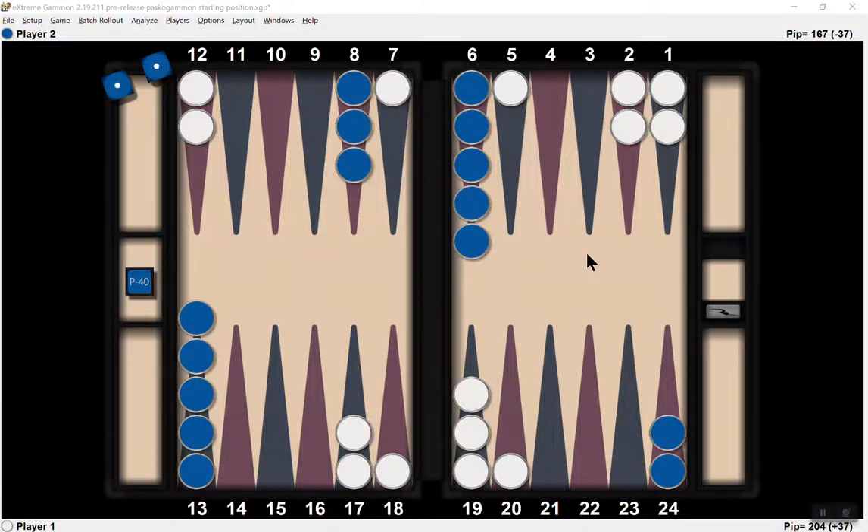I made a post on my Facebook page this morning about how I like to practice Pasco Gammon. This is the Pasco Gammon setup. Blue is on roll and doubles count. I'm going to play it against the computer as a money game and see what happens.